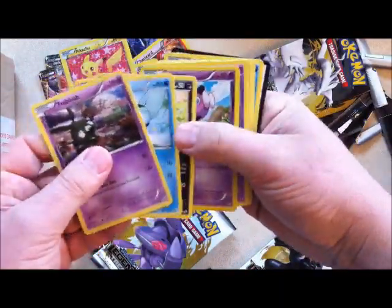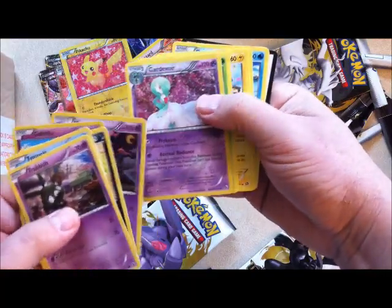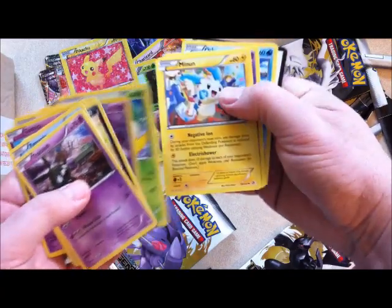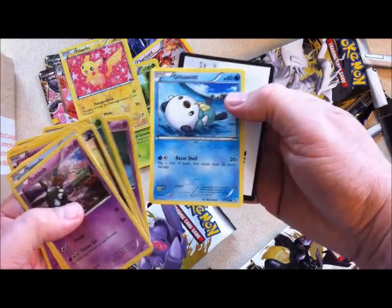Trubbish, Tympole, Zorua. Gothita is a reverse holo. Mismagius. Gardevoir is a refractor. Servine, Minun, Duosion, and Oshawott — cute.